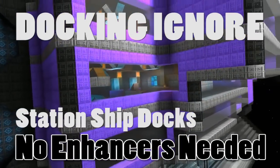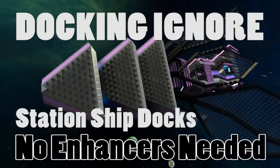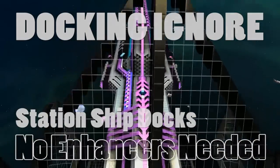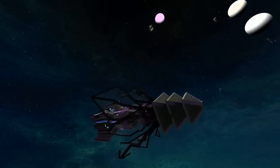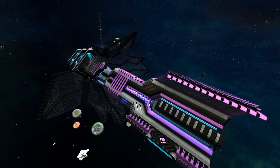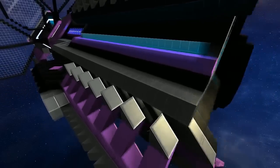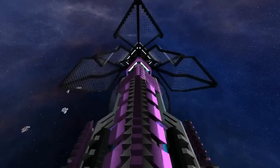No enhancers are required for docking ships on your home base — we only require them for turrets. The ignore is set to true, so you won't have any problems docking your ships on your home base. Remember to save all your ships to local.